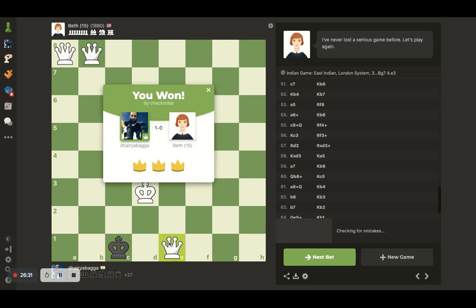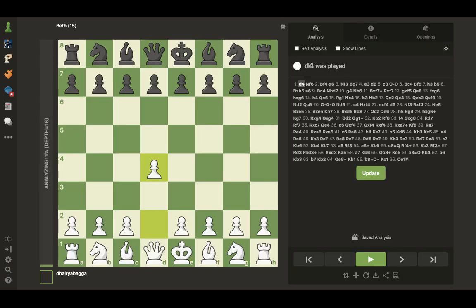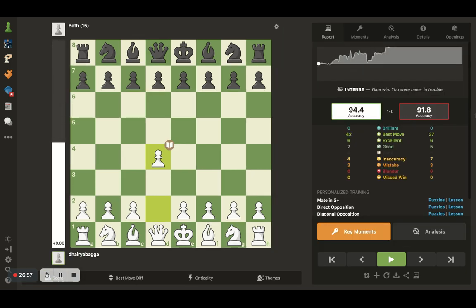1880 Beth Harmon gets defeated — one mistake, zero blunders. Always nice. We'll check the game report as well. Still loading, depth 17. That's a nice accuracy: 94.4. Yeah, because the opponent was a bit weak, so there were some mistakes. But I was very comfortable throughout, except from a couple of points.